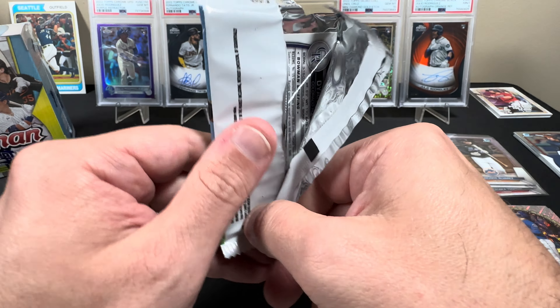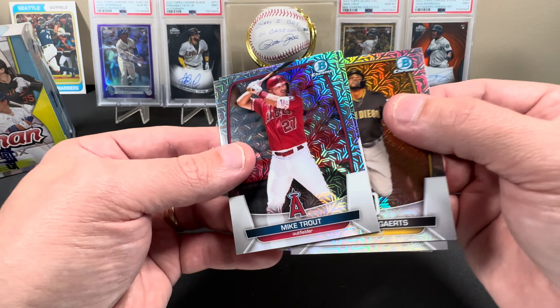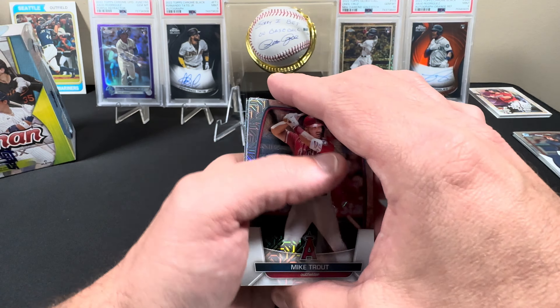Anything in here? We got a thick card in the number three spot and I'm not going to try guessing who it is because I've already embarrassed myself a couple of times. Is it an autograph? It is an autograph — we've got a Mike Trout! Any Trout's a good Trout. We got a Dion Jorge — he was born in 2003, all right.